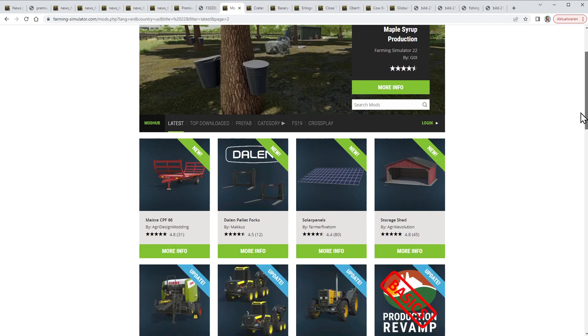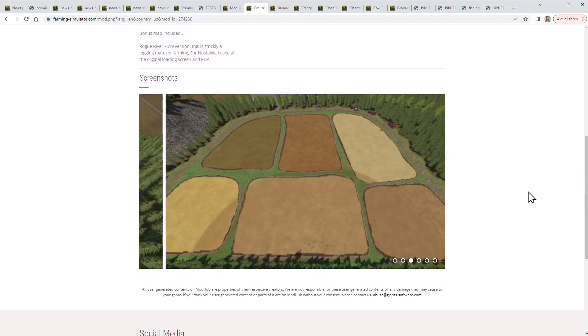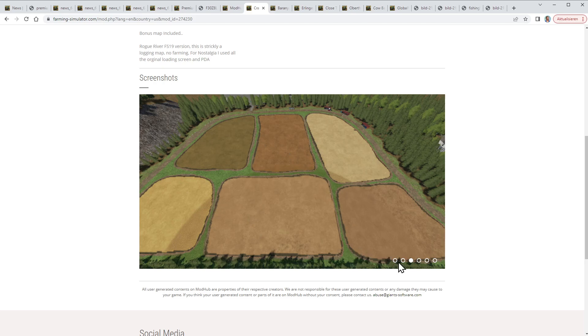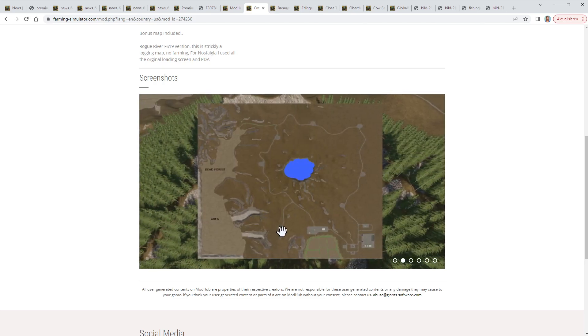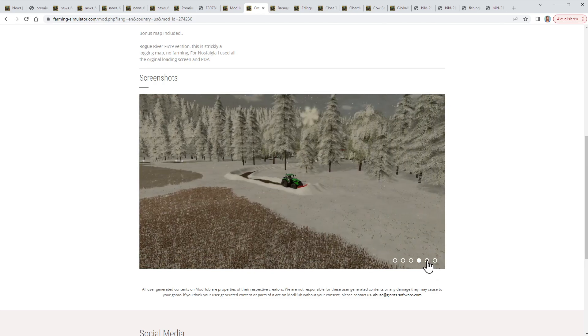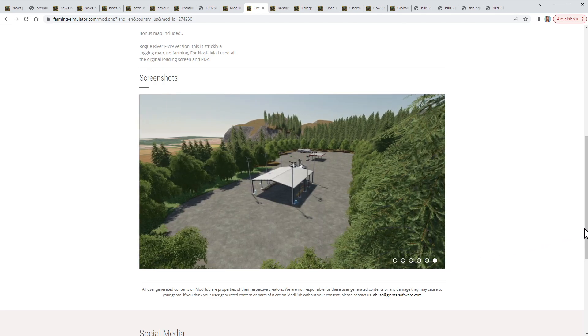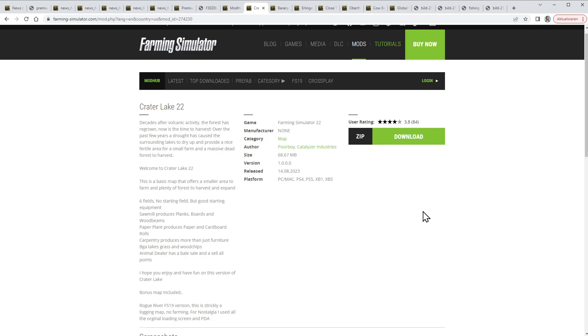Let's have a closer look. Crater Lake was available also for FS19. It's more or less a forestry map with some fields, and it has a lake in the center. There's some infrastructure, you can cut down all the trees and then expand your farm, and there's a lot of snow. This map is available for all platforms and was made by Poor Boy and Catalyzer Industries.